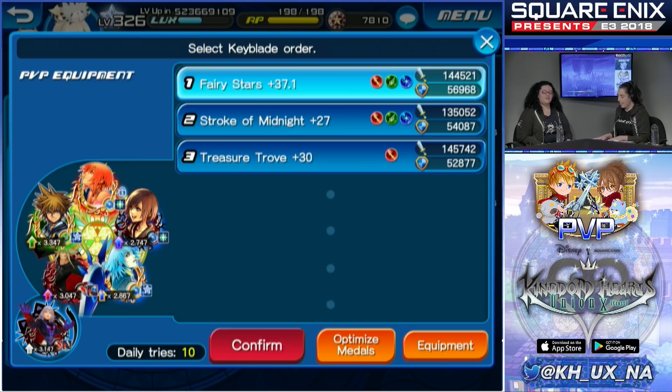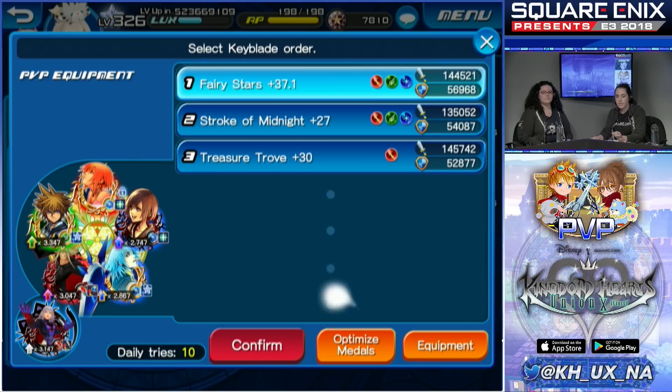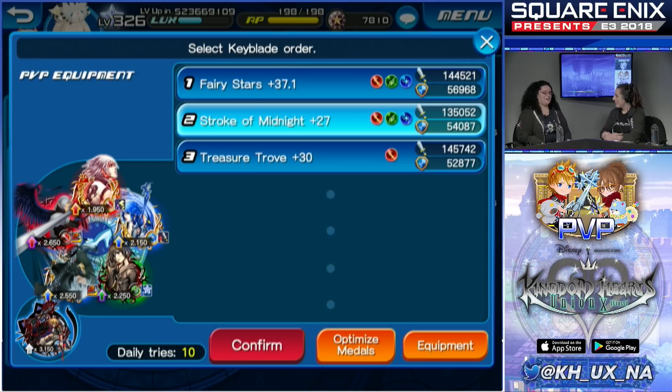You can look at the different medals equipped on your keyblades. A handy feature is the optimize medals button, which automatically sets the best medals in the slots for each keyblade. You can also drag and rearrange your keyblades — for example, put Stroke of Midnight first. Fairy Stars is everyone's favorite keyblade; it's super strong and very versatile.